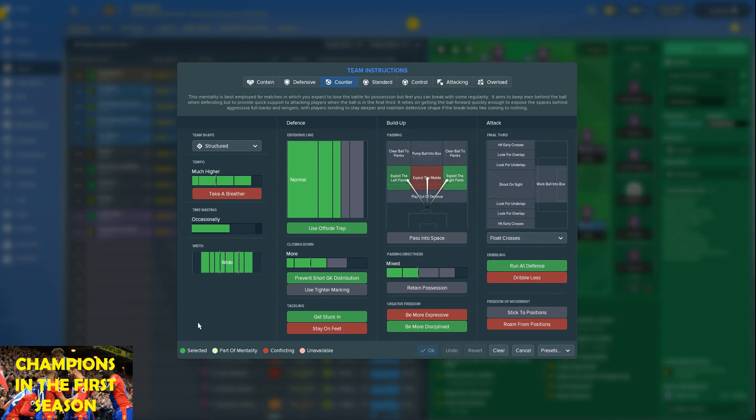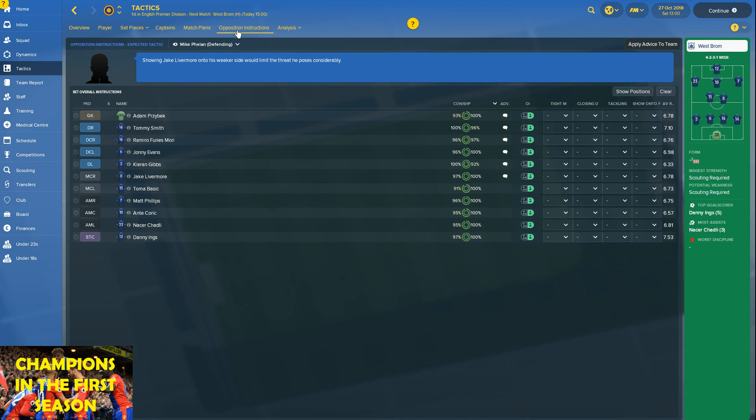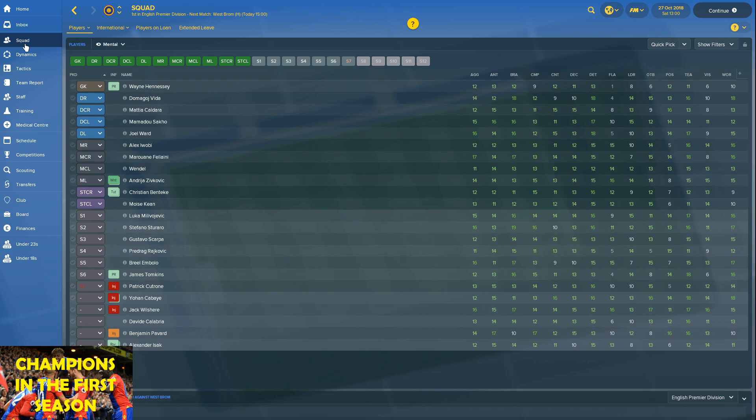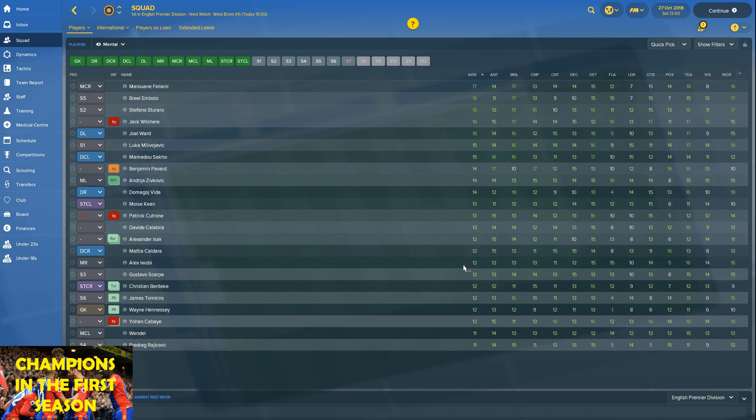We're looking to exploit the flanks, we've got width, and we're playing pretty aggressive with 'get stuck in.' We also use hard tackling in the opposition instructions. We've tried to make sure that all of the players suit that kind of system — we're quite an aggressive team.